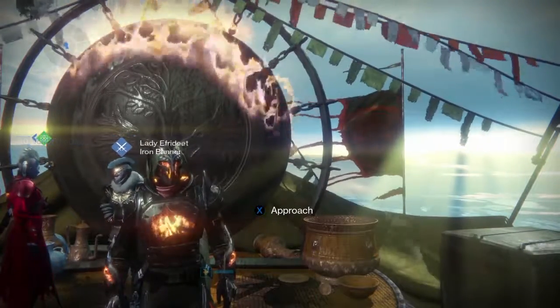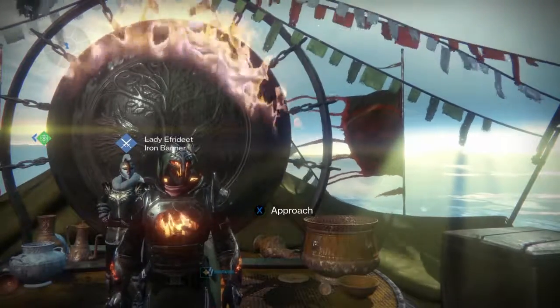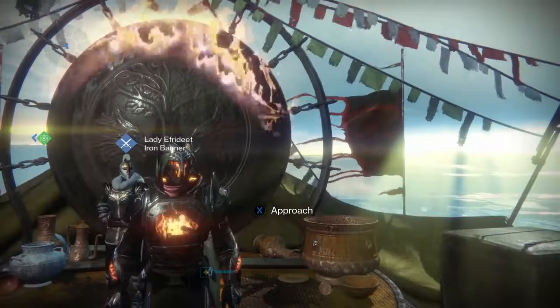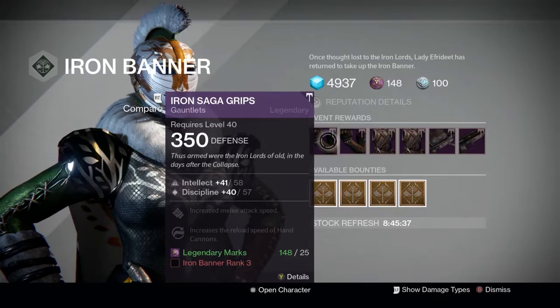This new Iron Banner reward system that Bungie has implemented is all about getting more gear drops and helping you get to light level 400. She's staring at me — she's staring at me, isn't she. On that note, let's go see what she's got.